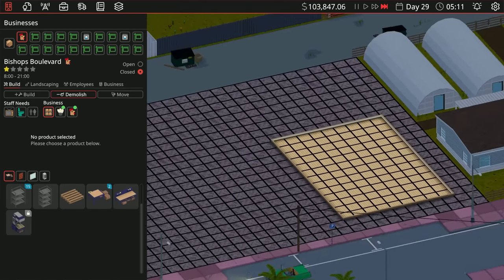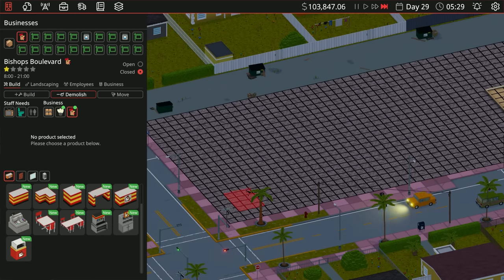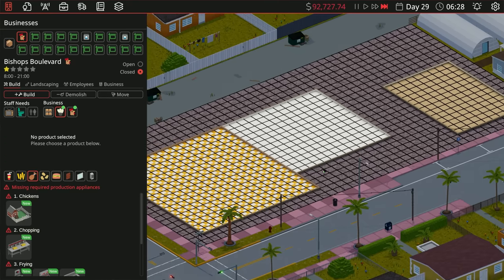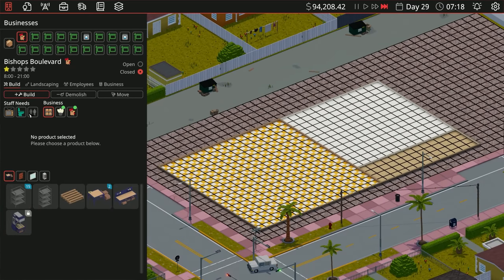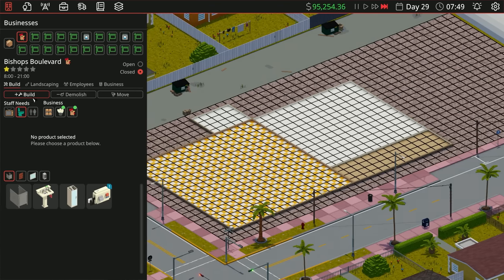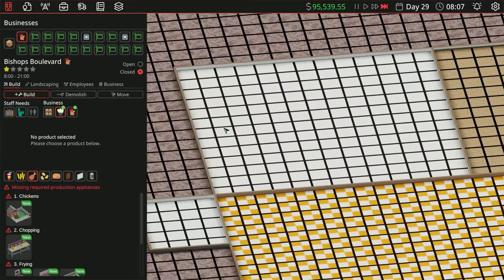This place is huge. Let's plan our dining area and kitchen layout. We'll put our storeroom over here for now. A customer toilet goes right over in here, and then a staff toilet too. The kitchen is what I want to mess with the most because it looks like we're going to have a lot of stuff going on here.